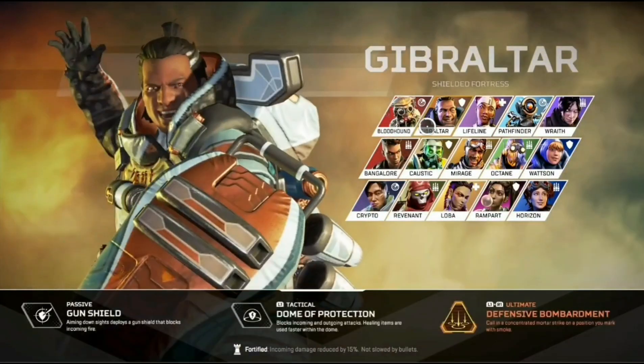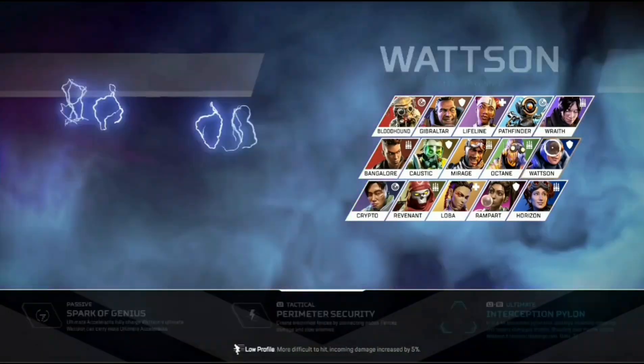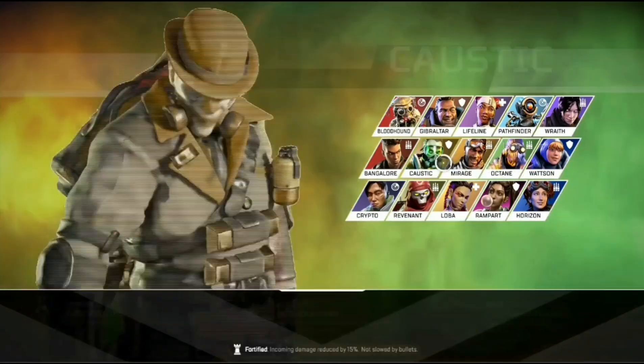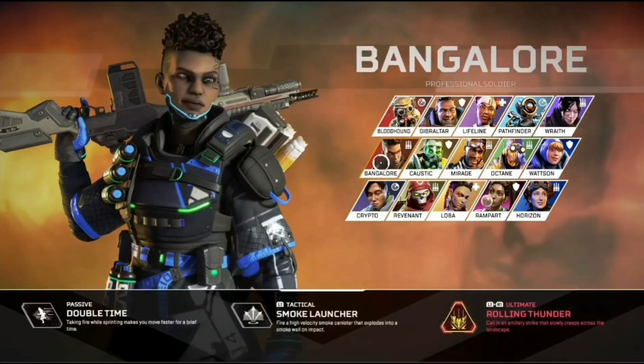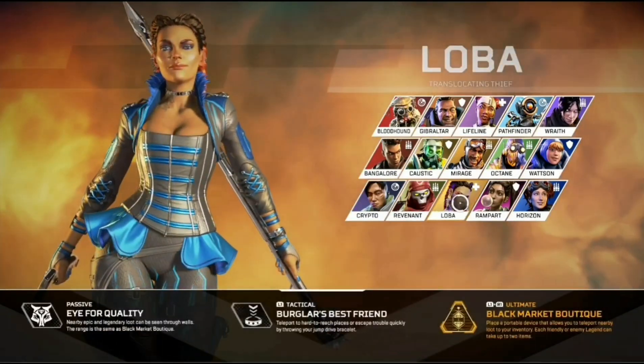Let's get started with the legends. You can be any legend you want, from Bloodhound to Bangalore to Crypto to Revenant to Lobar to Caustic — any legend. If someone wants to be Pathfinder and you want to be Pathfinder, that's cool, you can both be the same legend. If someone wants to be Wraith, he can be Wraith. It doesn't matter if you're the same legend, that's all good.